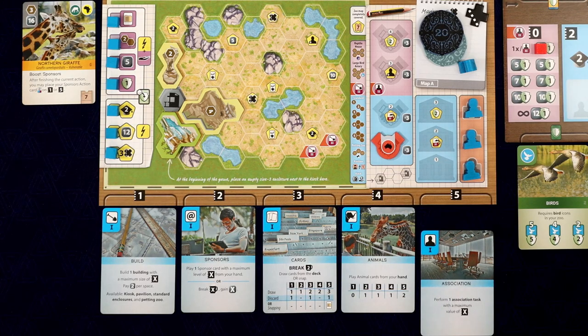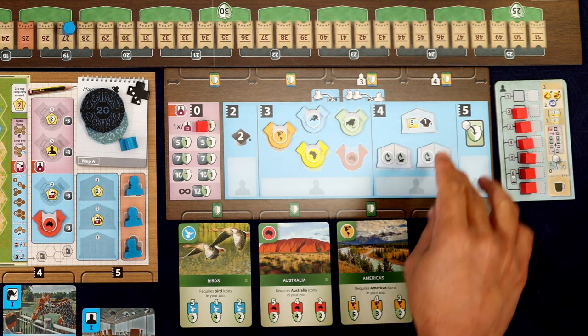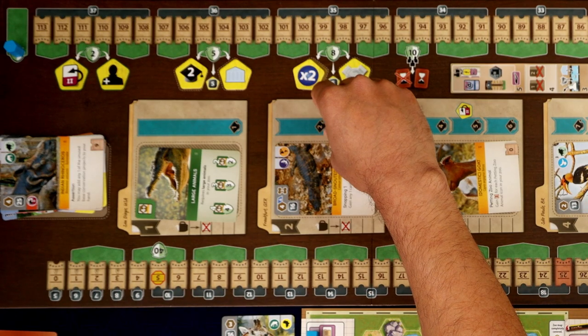I think I want to use my association action and get one of these universities. We're in the five spot and we only need four. I'm gonna grab this one right here and put it at the bottom of this university track. So now we have a research icon and this is going to increase our reputation by two.